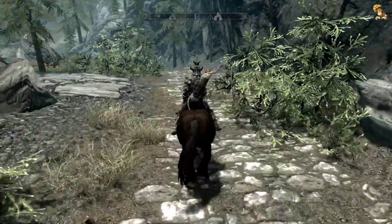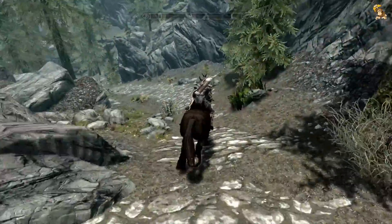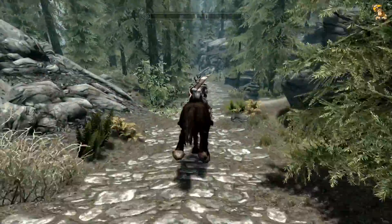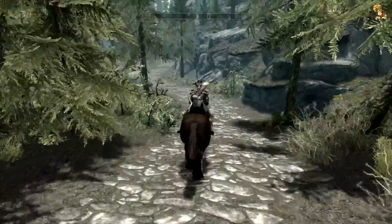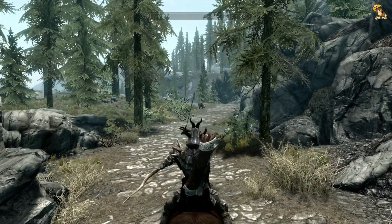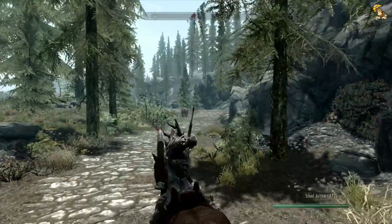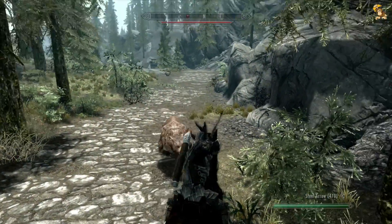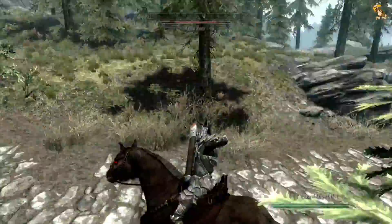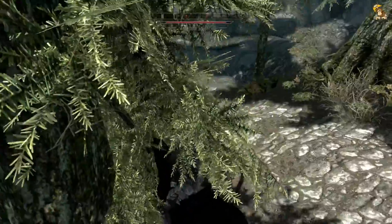Let's carry on because I do want to actually make it to Winstead Manor this episode if I can. We're just following this road down to Kynesgrove - most of this area we've pretty much mapped out anyway. There's a frostbite spider as well I think - we need distance and hopefully those two will fight each other.